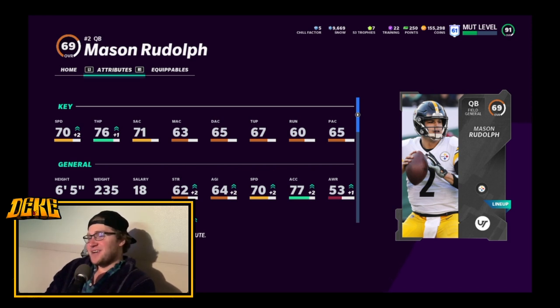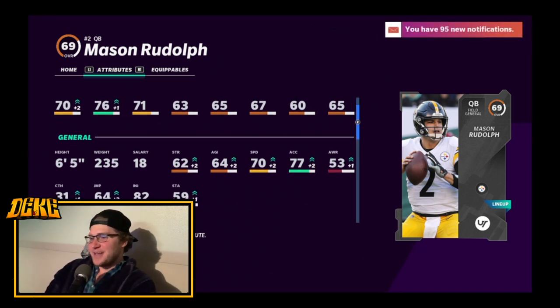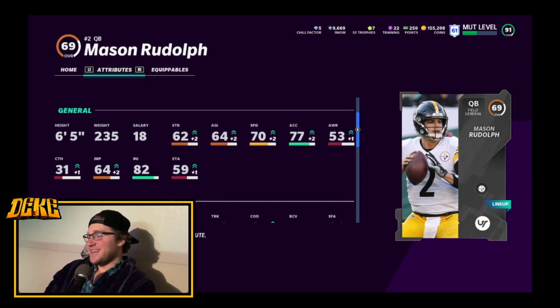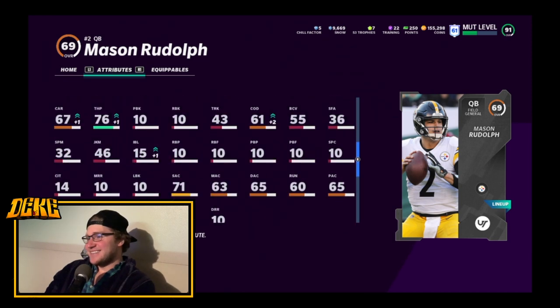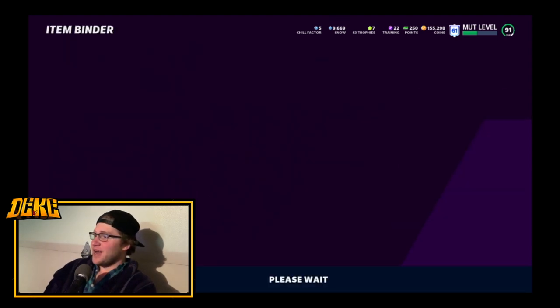Not much else — 76 throw power is even a stretch. The only reason I say that is because it's got the green bar. 77 acceleration with the green bar, so maybe he can escape the pocket a little bit. 82 injury, so he's not going to get hurt. I'm reaching for anything here. I feel kind of good about this game though because it's against a theme team — if it was against one of the god squads online I don't think I'd have a chance, but maybe here.